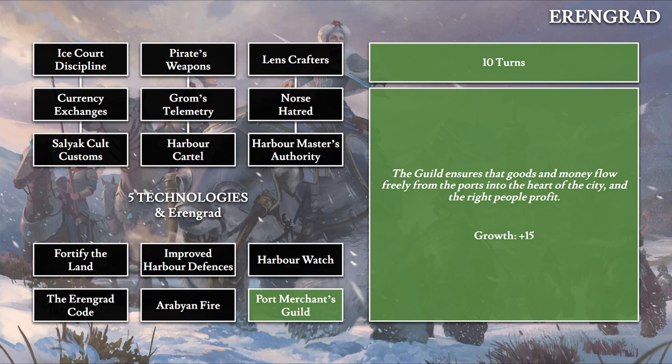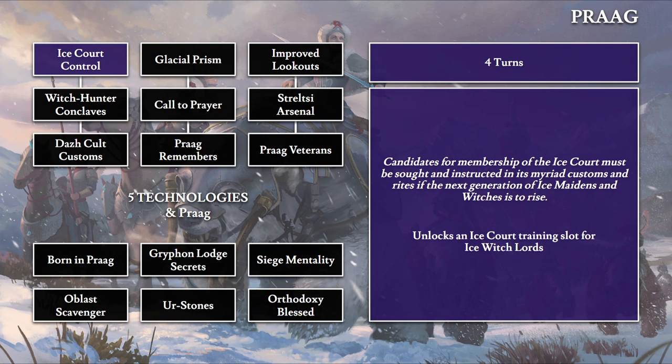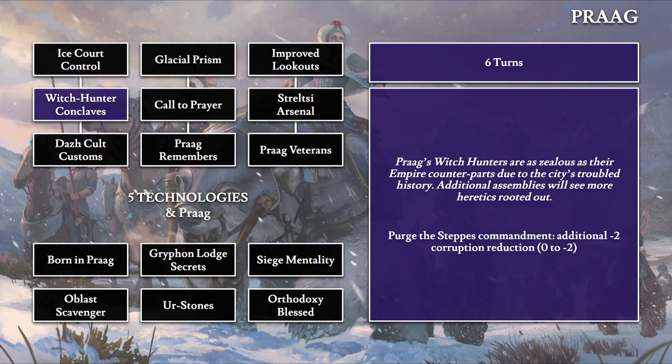Moving to Prague, Ice Court Control (four turns) repeats the Ice Court lore and unlocks an Ice Witch Lord training slot, completing all four Ice Court slots. Witch Hunters Conclave (six turns): 'Prague's Witch Hunters are as zealous as their Empire counterparts due to the city's troubled history.' This changes the Purge the Steps commandment by giving it minus two corruption reduction — it had no corruption reduction before.